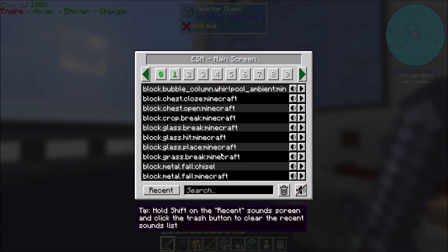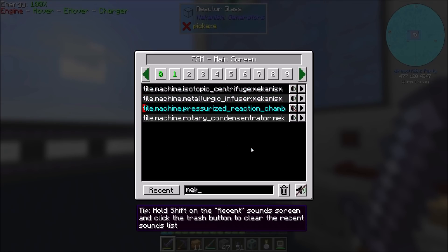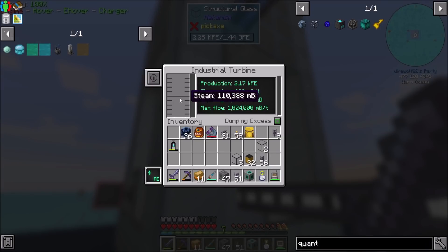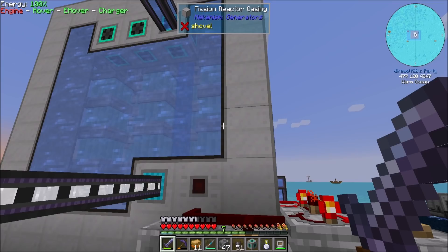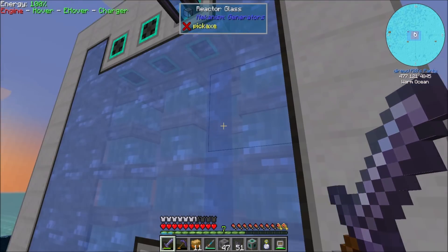The one thing I'll note is this is loud. Mekanism — rotary condensator, fission reactor. Temperature is pretty stable, I guess we're cool here. Steam input — are we transferring enough? I guess we're transferring it fast enough. And we're not losing water, so that's good. So I guess everything's cool.